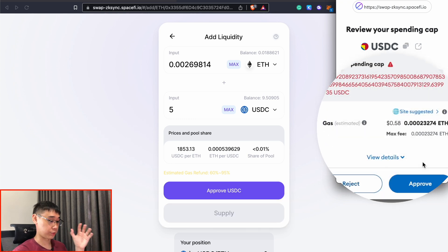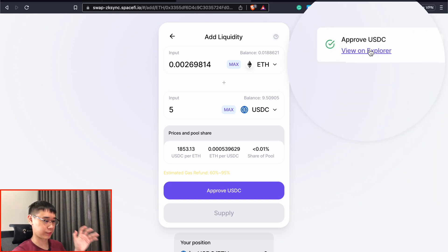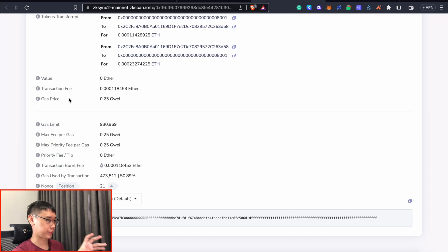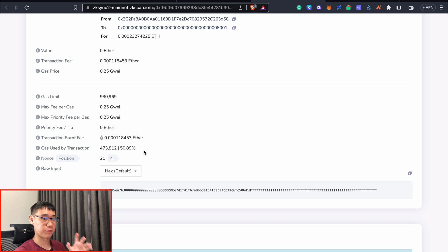You'll need to pay some gas fees for this transaction as well, and hopefully it'll be less than $0.58. This transaction has been sent to the blockchain, and we can click on View on Explorer to see the gas fees that we actually pay. If the pop-up disappeared, you can click on your wallet and over here you'll see the recent transactions. You can click on Approve USDC, and we can see that the actual transaction fee I paid amounts to about $0.29 in USD.